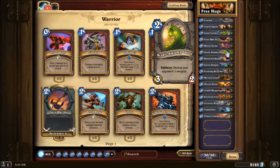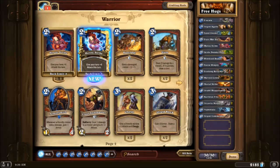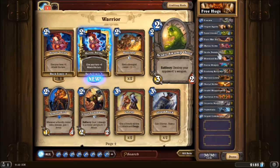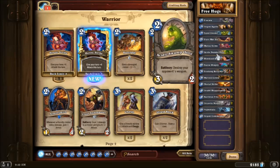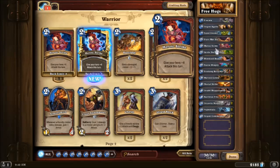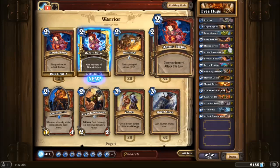I do have the Acidic Swamp Ooze in here right now, and that's partially because I did not have — stupidly enough — a single Cruel Taskmaster when I was originally building this deck. I've now opened one from a pack but I'm going to keep the Acidic Swamp Ooze in for now. The reason I was keeping it before was because I was playing against a bunch of Hunter Rush decks, and this is a great counter to Eagle Horn Bow because it does destroy a weapon. But your finishers are Heroic Strike and Mortal Strike, because those are direct damage you can do to the face, and both are also good for bypassing taunts.